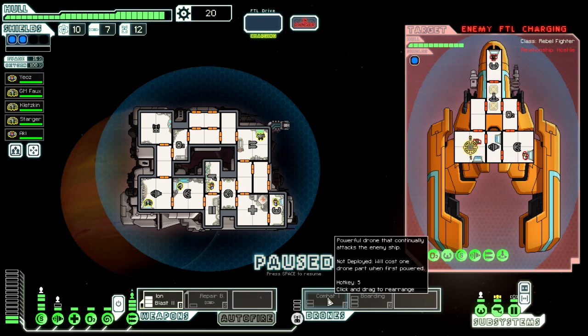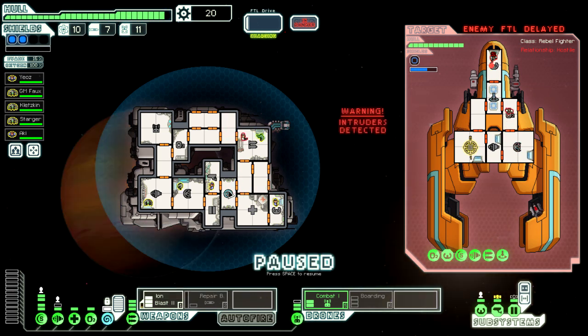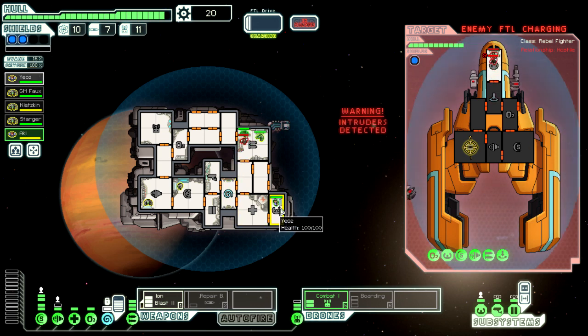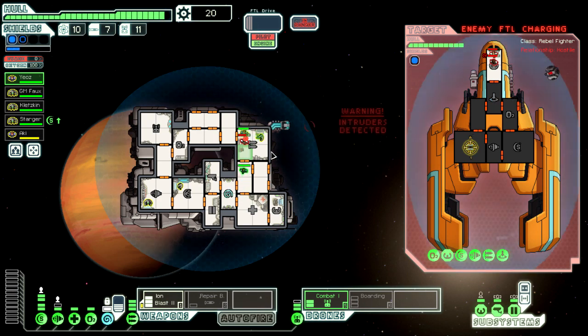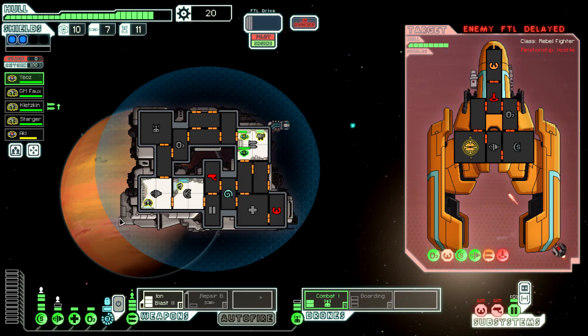We can bring a combat drone online. Let's use that mind control. We're going to take the medbay offline and send crew up to that room to help defend, and take out that guy. Our weapons have been hit by a missile - not good. The mind control has been effective. So many things are going on at once - let's send everyone back to their rooms. We just want to keep their helm down at the moment, and let's target the shields instead.